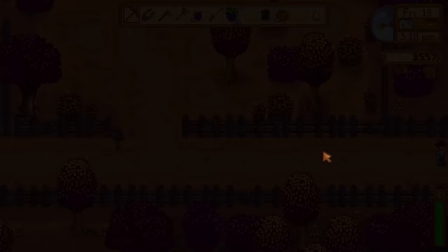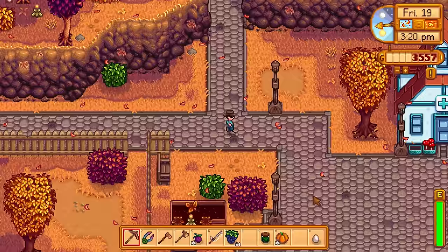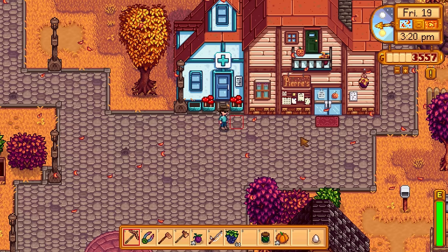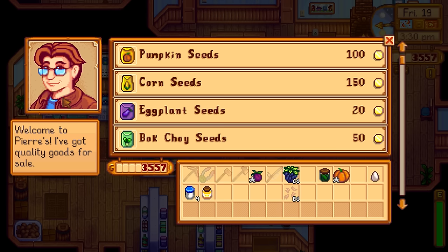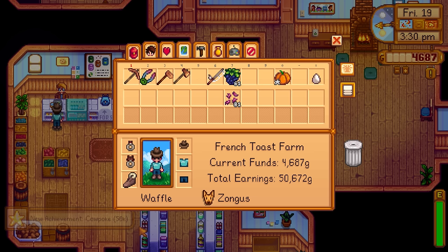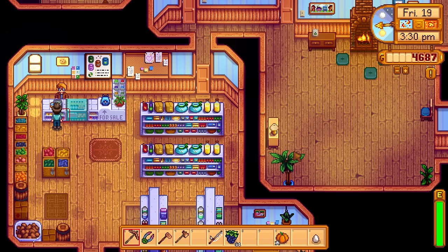Look how quickly the trees grew back after we cut them down. We do want to cut down a bunch of trees to get around 400-450 wood to upgrade our house. It's 3:20 right now — not enough time today. We can sell a lot of silver star, bronze star, and gold star crops from the shipping container. Wild honey for 100, four mayonnaises for 760 — pretty good money.